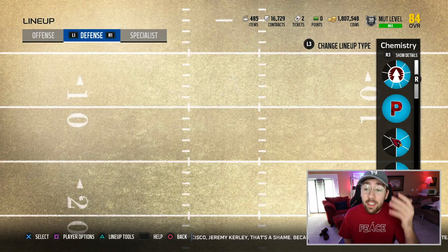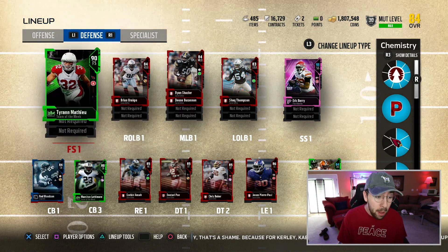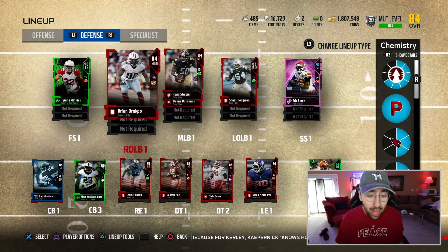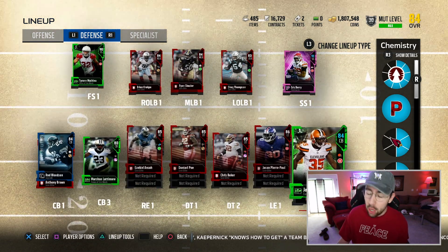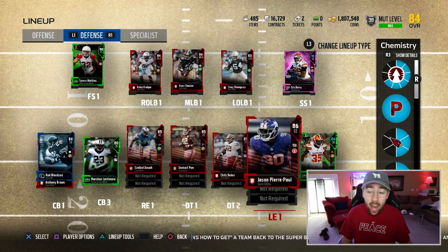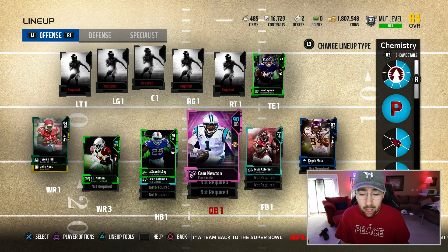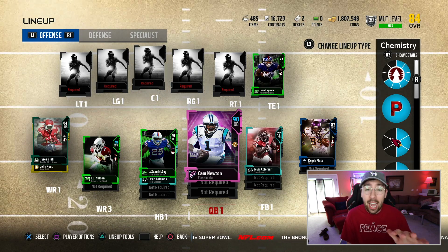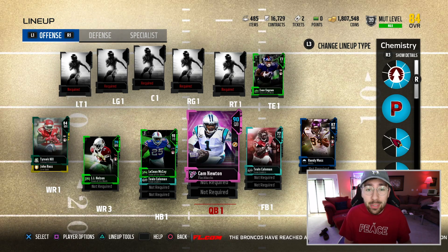On the defensive side of the football, it's all built around speed and elusiveness. For speed, we use the safeties — we have Tyrann Mathieu and Eric Berry. For elusiveness, we use the linebackers. The defensive line was also built around elusiveness, and the cornerbacks are all built around speed. I'm just going to insert my normal offensive line so I don't get murdered online since I play all-men first string — good opponents. That's the squad we are working with.